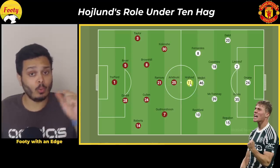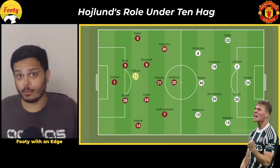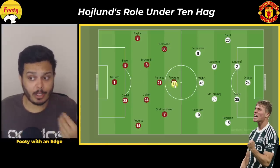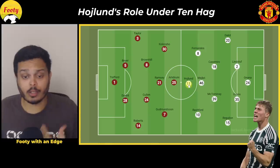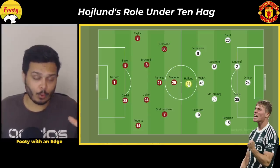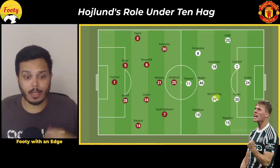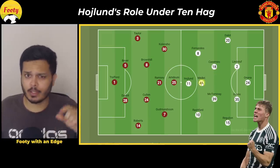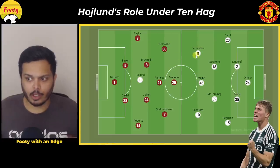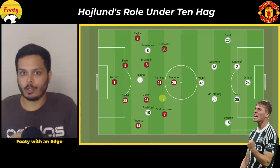So far this season we've seen ten Hag use Højlund in one of two ways: as the primary striker in a two-striker formation in front of the diamond midfield, or as the primary striker in the 4-2-3-1 with two wingers on either side. In today's game we played the 4-2-3-1, with Casemiro and McTominay as the two sitting midfielders, Hannibal Mabri in the 10 role in his first start, and Rashford, Højlund, and Bruno as the front three.